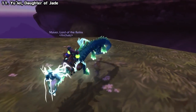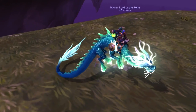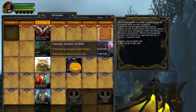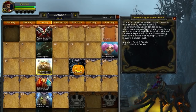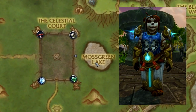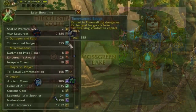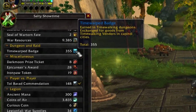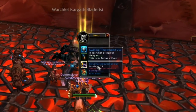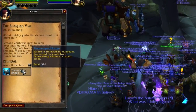And lastly we have Yulai, the Daughter of Jade. This is a timewalking mount specifically from Pandaria — Pandaria timewalking was added in Legion. Every Pandaria timewalking event, you can visit the Timeless Isle in Pandaria to find a vendor right here on the map. You can buy Yulai for 5,000 timewalking badges, which you get from looting bosses within timewalking dungeons, and more so from a once-per-event quest turn-in which gives 500 badges.